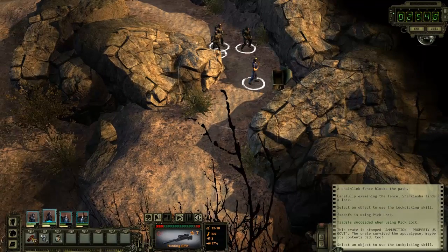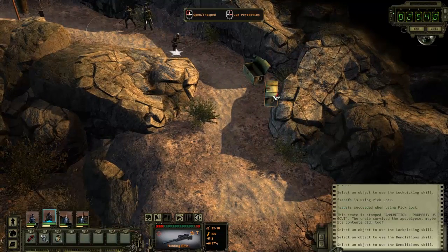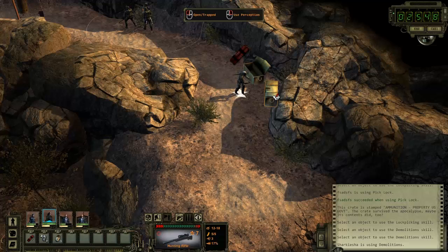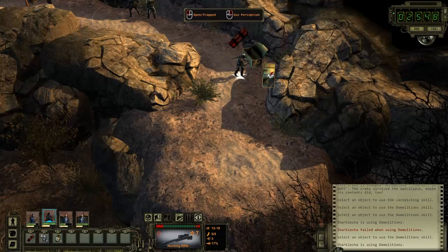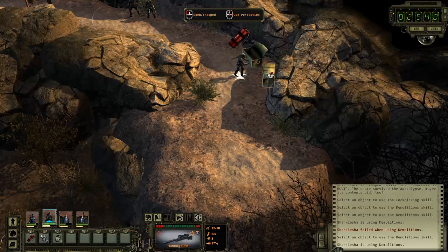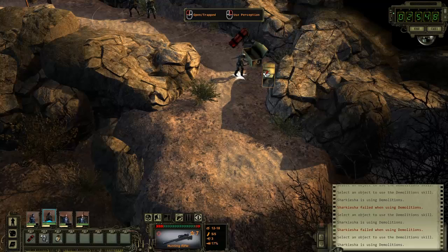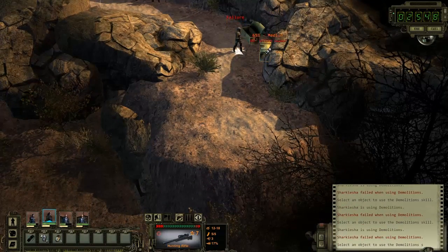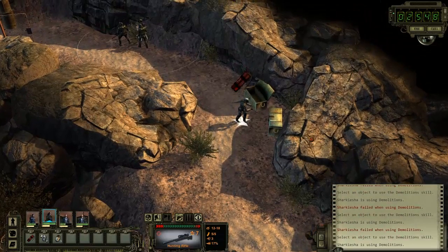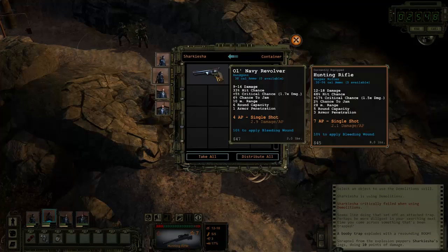Where's my demolition man — I think this one's trapped. It's a medium difficulty, that's not a very good sign. Demolition man, you're going to go by yourself, I'm sorry. Come on, success! Damn it. Come on, this time it's going to work. Maybe I should have upgraded the demolitionist a little more — when I get more points and they level up I'll do that. He gets blown up. An old Navy revolver — that's pretty nice.